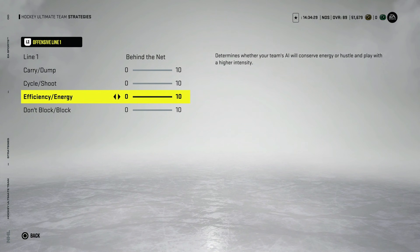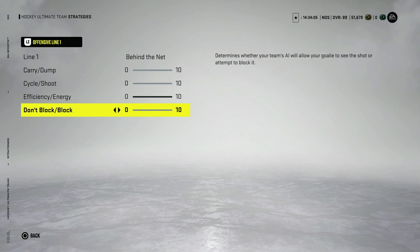For energy and efficiency: if you do not have a god squad, look at your speed and then the endurance of your players. If you don't have maxed out guys, set this to five, because players without high enough endurance are going to run out of gas extremely fast. But if you have a very good team, set it all the way to energy. For don't block versus block, this really doesn't matter, but I set it to don't block because I don't want my players randomly sliding around on the ice.